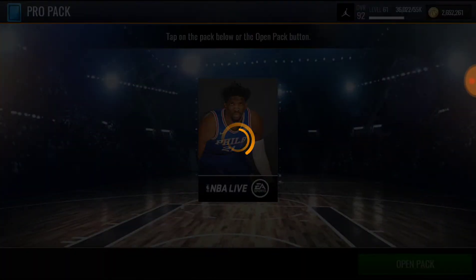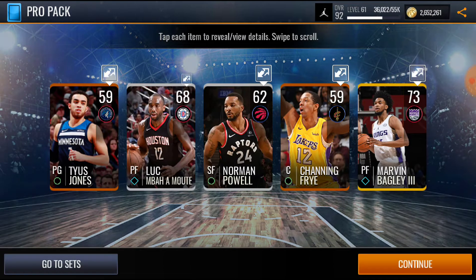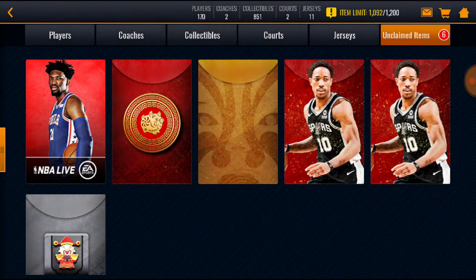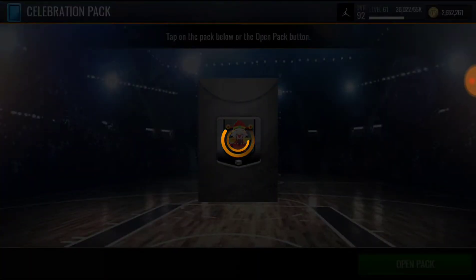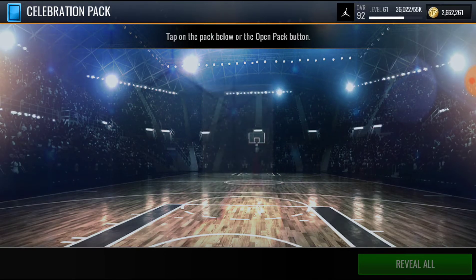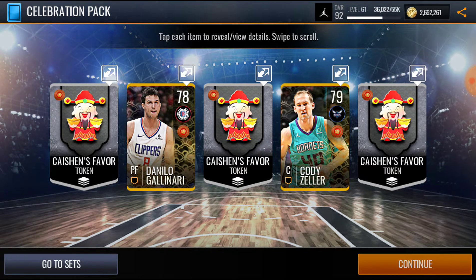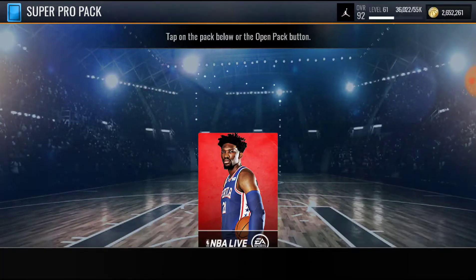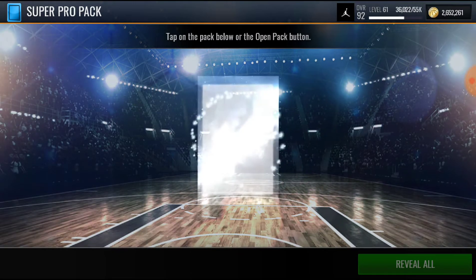Let's do the pro pack first, real quick. All right, 73 gold right there. This is a celebration pack real quick. I opened the other two earlier today. All right, no elite but we do get two gold right there. Let's open the super pro pack — I think there are some guarantees in the elite, so that should be pretty decent.